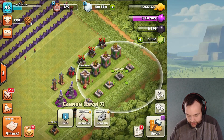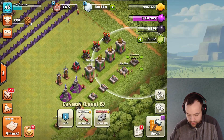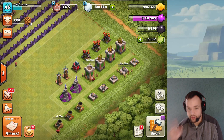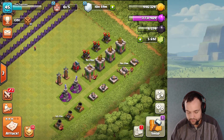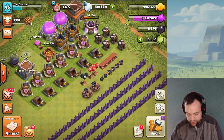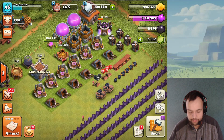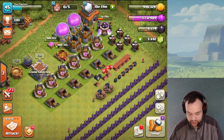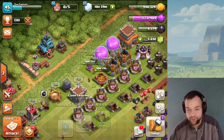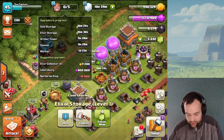The cannons are at level seven; we need to upgrade them to level eight — that's one, two, three more levels on those three cannons. Then we'll have all defenses completely maxed out for Town Hall 7, which was obviously the goal. After that, we'll get all the traps maxed out, and once that's done we'll start building the new TH8 buildings, making it a semi-legit max Town Hall 8.